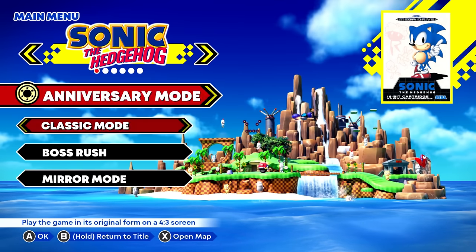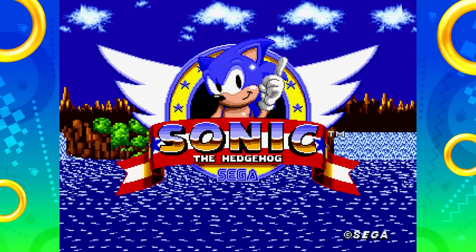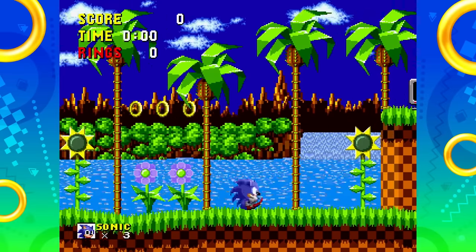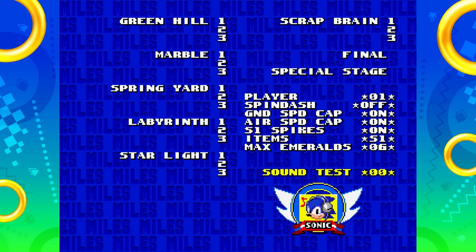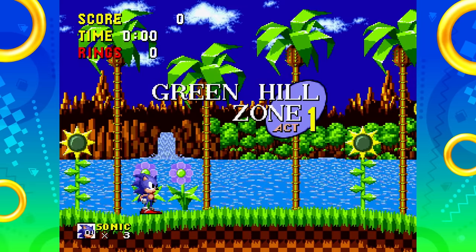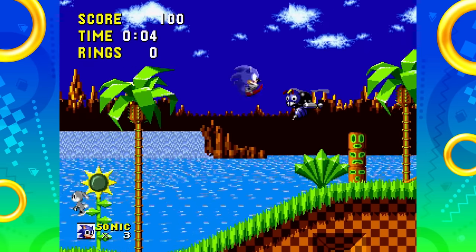It's kind of weird — Sonic Origins added a classic mode that's intended to play more like the Mega Drive Genesis original, but it's just the remasters in 4x3 without the Origins additions of the coin system and drop dash. In Sonic 1 you can still Spin Dash, but the options for Spin Dash, Speed Caps, and S1 Spikes are just sitting here and they didn't think to enable them by default. Yes, you can enable them yourself by opening the debug level select, but if you have to go out of your way to make it more like the original game, why even add a classic mode?